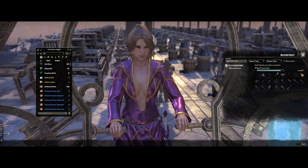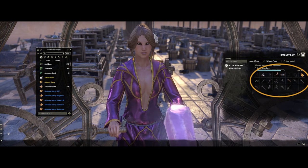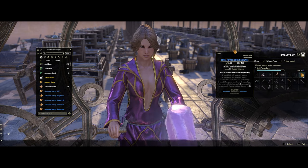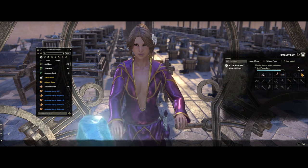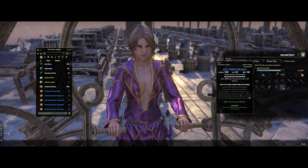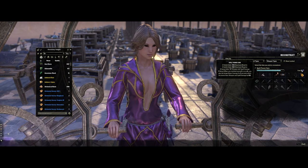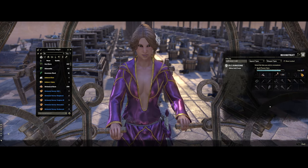This is where your sticker book is going to come in handy. For every item that you have previously bound to your account in that set, you are going to reduce the cost it takes to reconstruct a piece of gear. I only have three items missing for Spell Power Cure, so my cost to reconstruct an item is only 32 transmutes. You can go down to a minimum of 25 transmutes a piece.